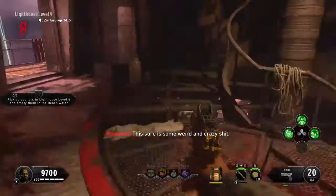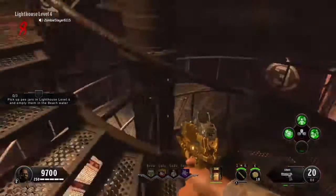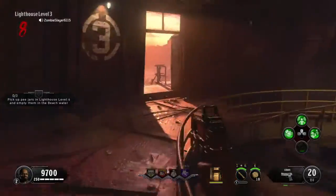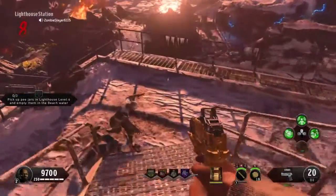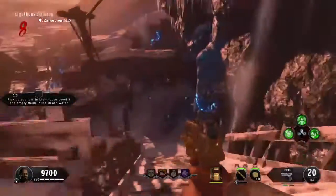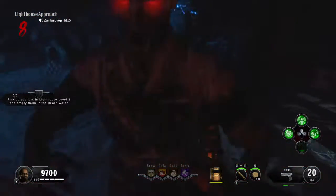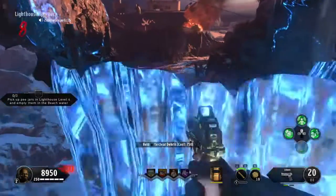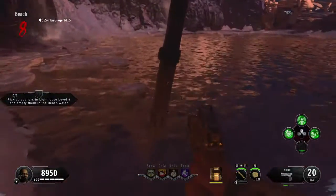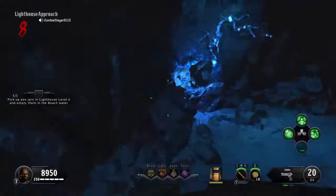You cannot jump, you cannot run, and you cannot fall or else the glass will break. If you're not focused on my high round strategy you're just going to have this door already opened, which is going to make it easier. You just want to walk at a casual level all the way through here. You can kill zombies and attack, but you cannot sprint, fall, or jump. So you want to go into this beach world right here, empty it, and while you're on the way you want to knife the blue rock.